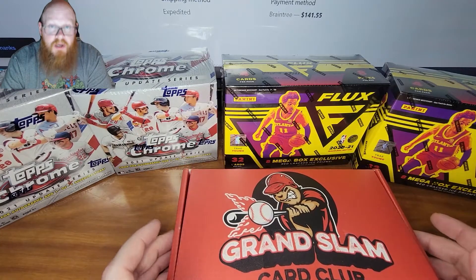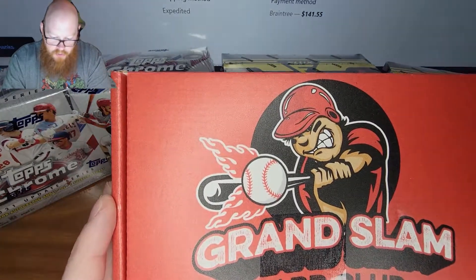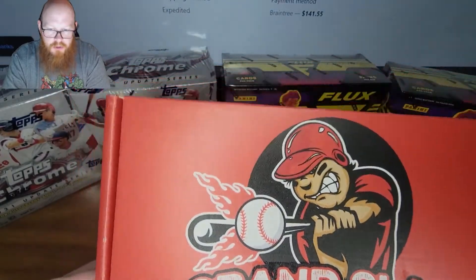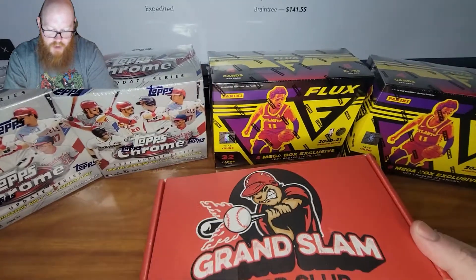What's going on YouTube? Rabbeard Collectibles back at you with a new video. I'm finishing off my Grand Slam card club box. This one is going to be the basketball version — the all-star level, or standard level, which is three to five packs.